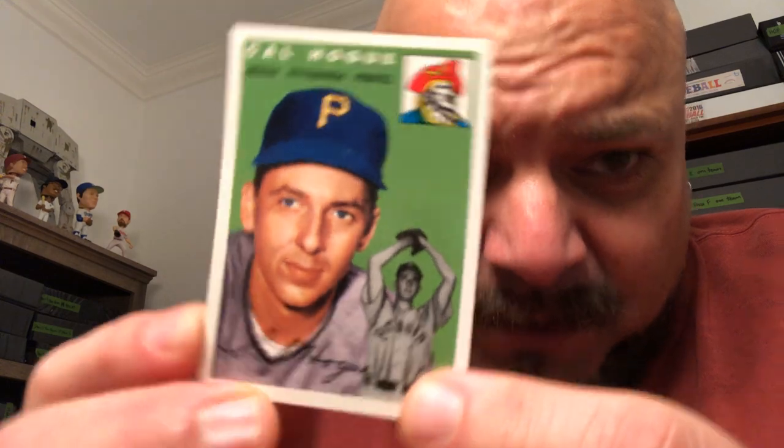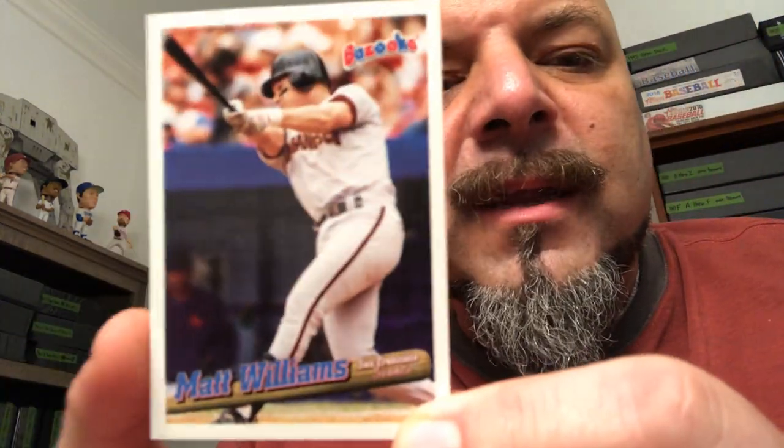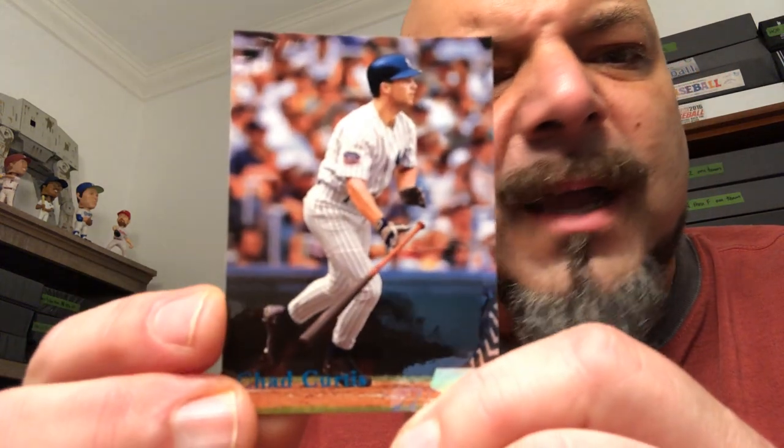Look at this one — we got some vintage 77 Topps Andy Hassler, so we put that in the keeper. Here's another one of these reprint cards — Cal Hogue from the Pittsburgh Bob Lewis's. Matt Williams PC. This is out of 96 Bazooka — I really like the Bazooka cards that Topps did in the mid-90s, they're kind of nice. And another Yankee — this is a 1998 Stadium Club, I know I don't have that one. Yankee hot box.